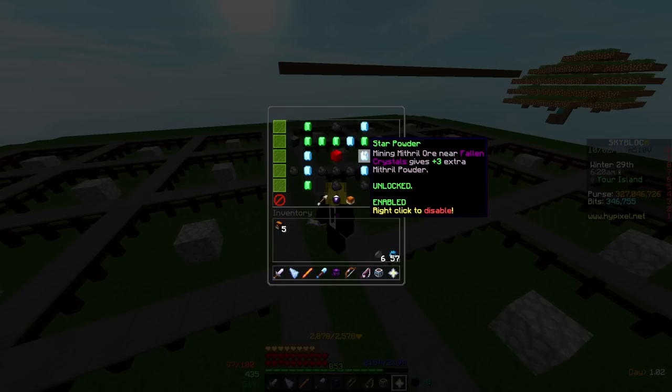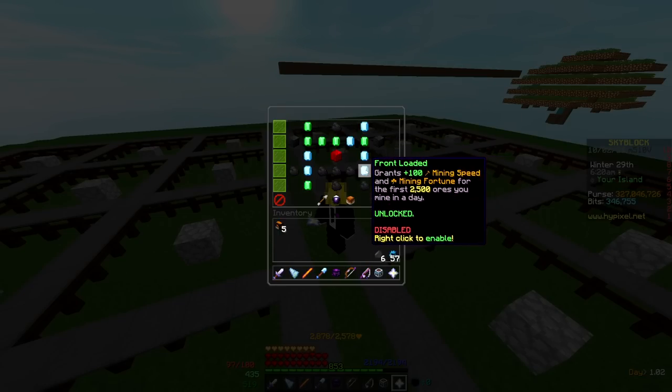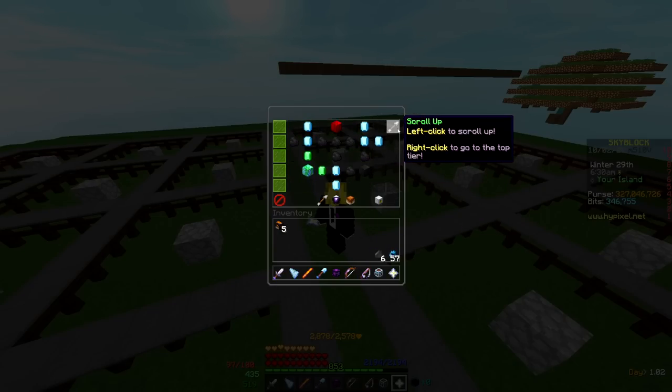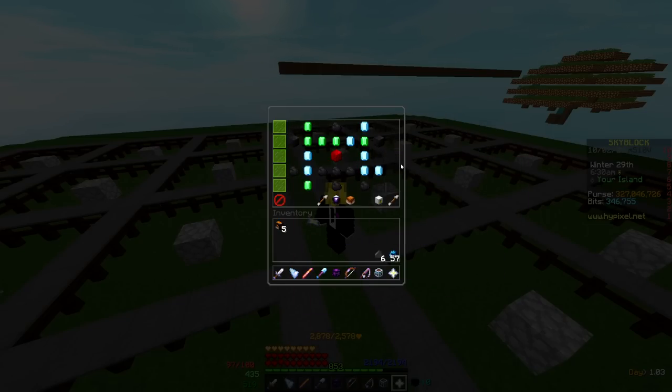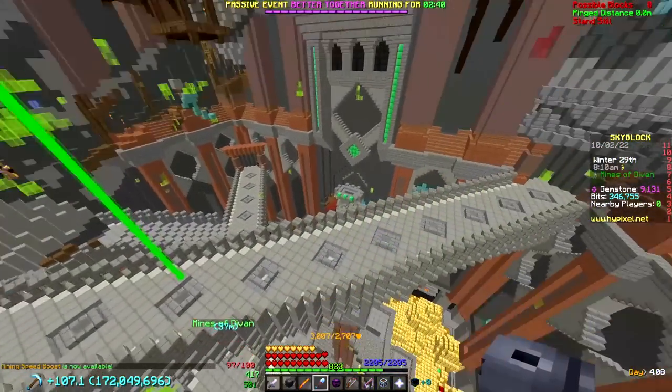Star Powder is useless — it's just something you have to get because you want to unlock those two perks. But yeah, this is gonna be my recommended tree. It looks super wacky because you're going up and then just going down at a random spot, but trust me, it's pretty solid.